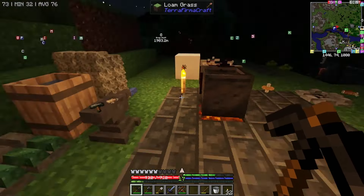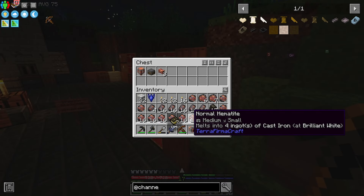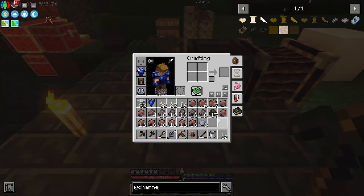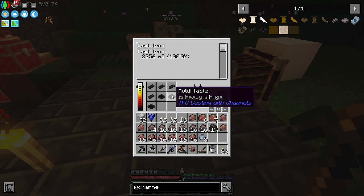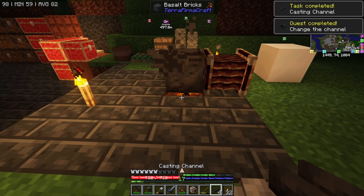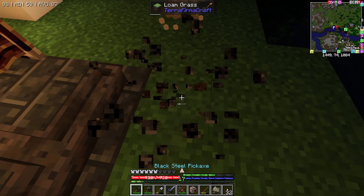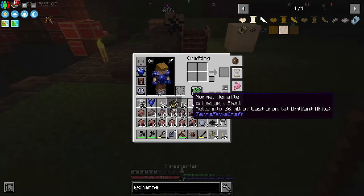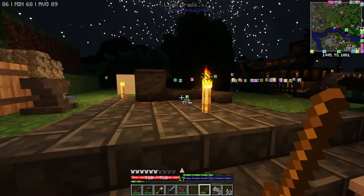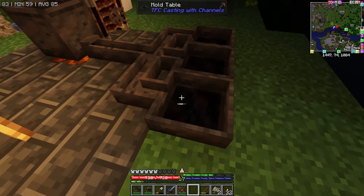Let me chuck these away. What I'm going to do is use all of this hematite and use the new channels thing. These do stack, yeah! So we're going to do that, that, that, and that. You're in the way so you're going to have to move. Stick that away as well - I think I can place them here, yeah, there we go.